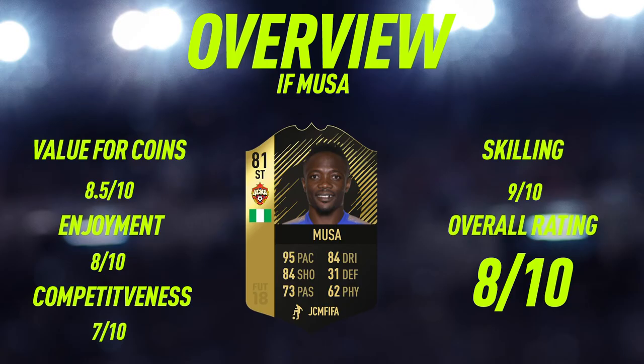Moving into the overview for inform Musa: for value of coins I'm going to give him 8.5 out of 10. He's going for around 30,000 coins, which in my opinion for a card with those stats is a very good price. Enjoyment-wise he was really enjoyable to use, so I'm going to give him an 8 out of 10.